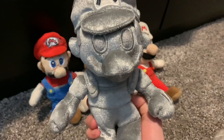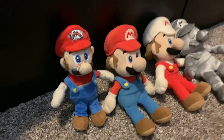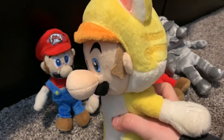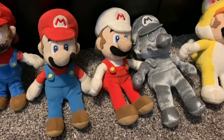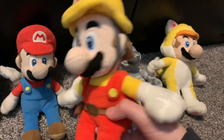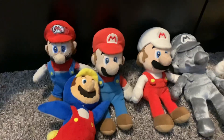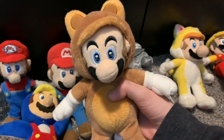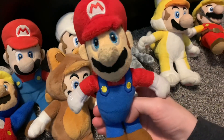Next we got the All-Star Metal Mario plush and I love this so much because of the fabric and just the way it looks. Next we got a Cat Mario plush — I think this is Sanei because it was made in 2014. Next we got a 2019 Mario Maker Mario plush, which is actually from Mario Maker 2, and we got a World of Nintendo Penguin Mario.